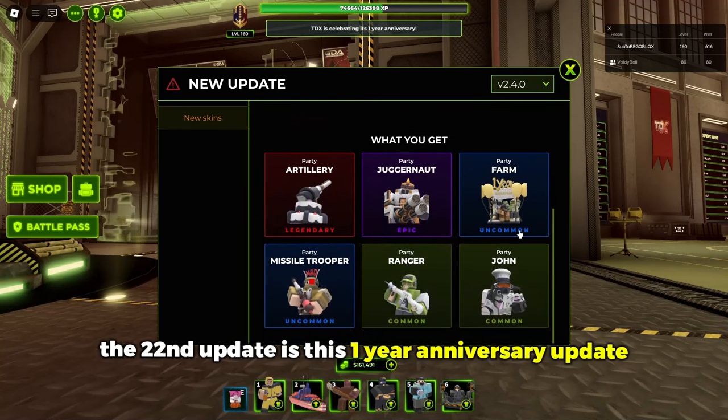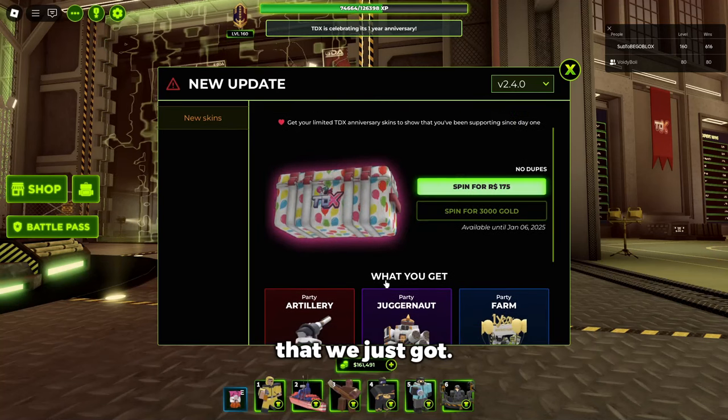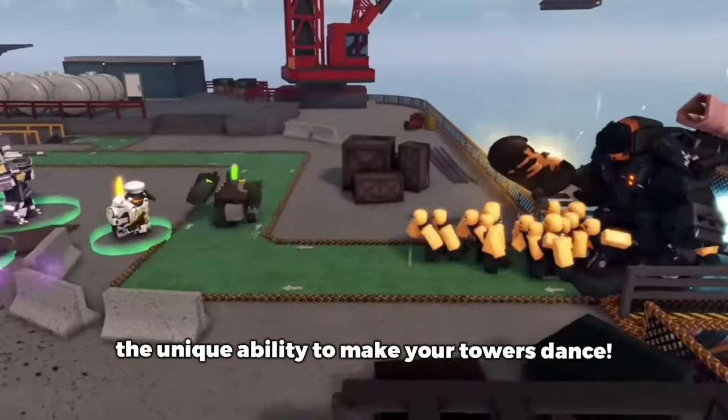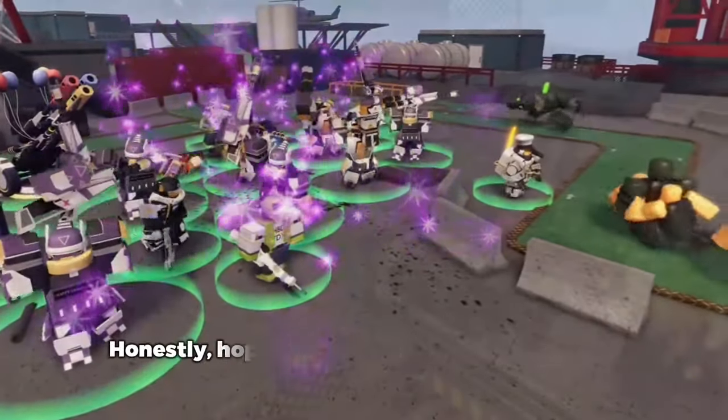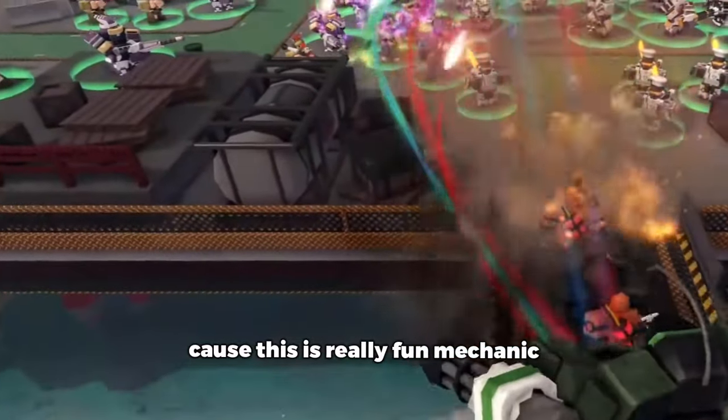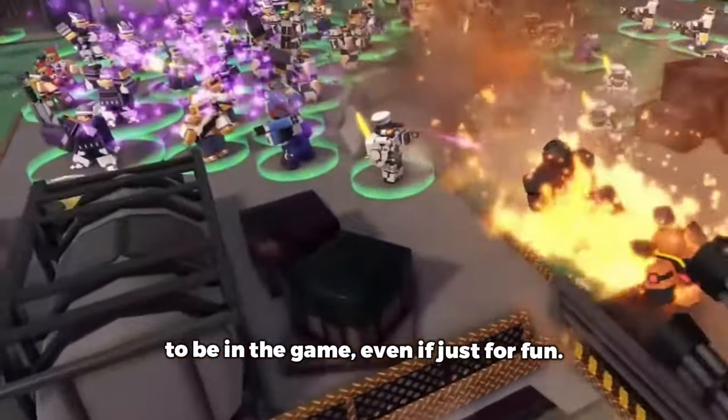The 22nd update is this one-year anniversary update that we just got, with six new party skins and dripped-out bosses that have the unique ability to make your towers dance. Honestly, I hope there are some enemies or bosses that can make your towers dance in the future, because this is a really fun mechanic to be in the game, even if just for fun.